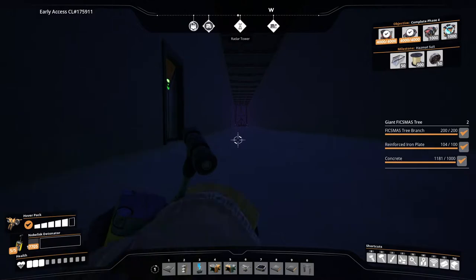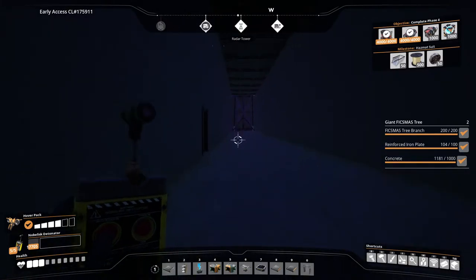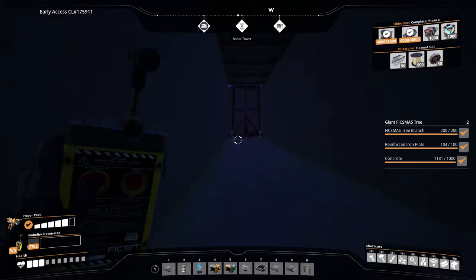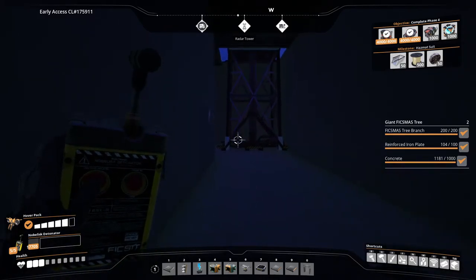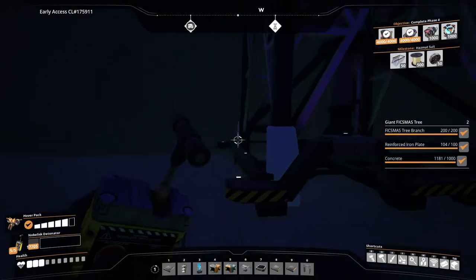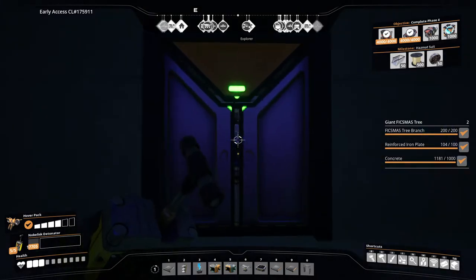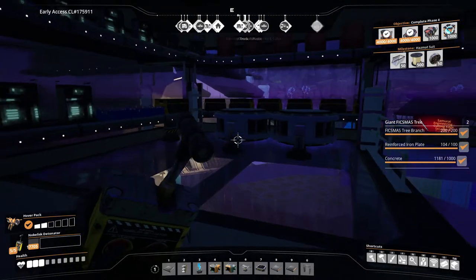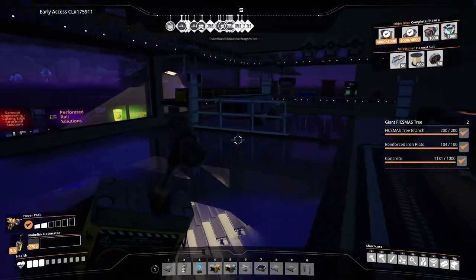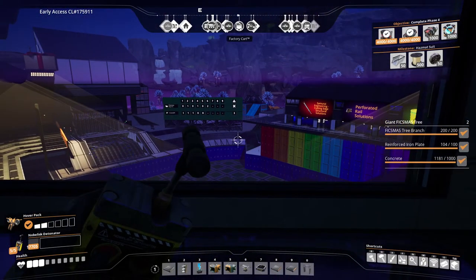Now the last area we're going to is the announcer booth, which has a wonderful antenna broadcasting station right here. Here is our announcer booth. Eventually we will have a golden announcer here, but for now this is what we've got.